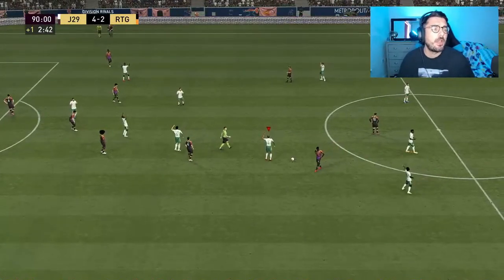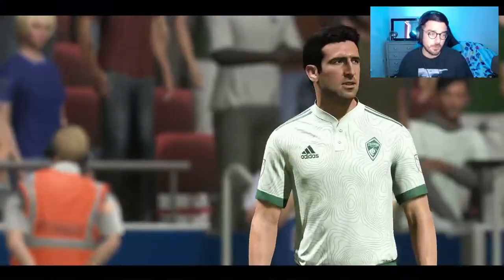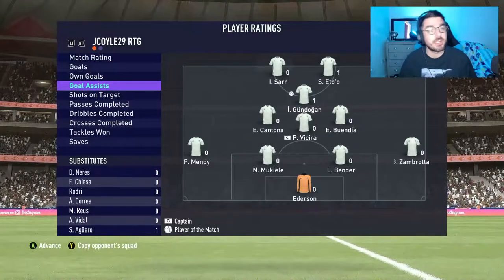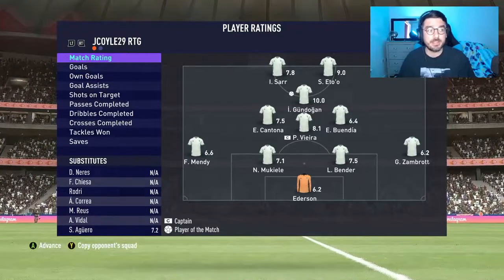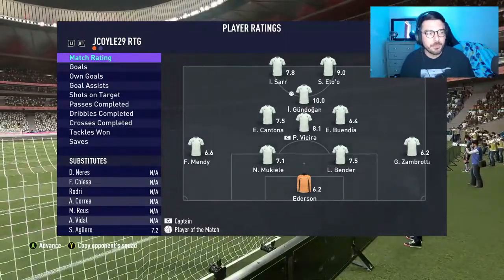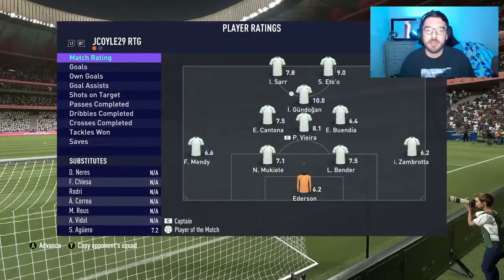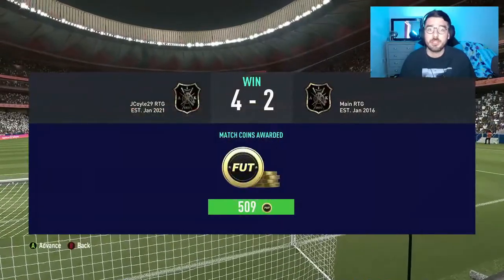Gundogan with two goals and an assist. He got a 10 rating — he was solid. I was very impressed by him, I didn't think I would be. CAM — not as good as Mason Mount in my personal opinion, he felt more clunky. We'll do another half with him at CAM and then move him to box-to-box to see how he does there. We'll get into game number two now and go from there.